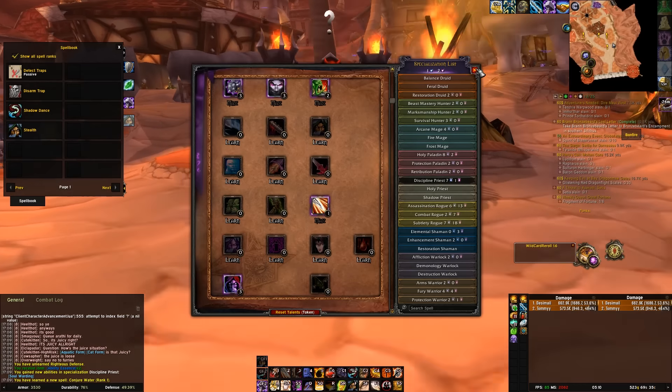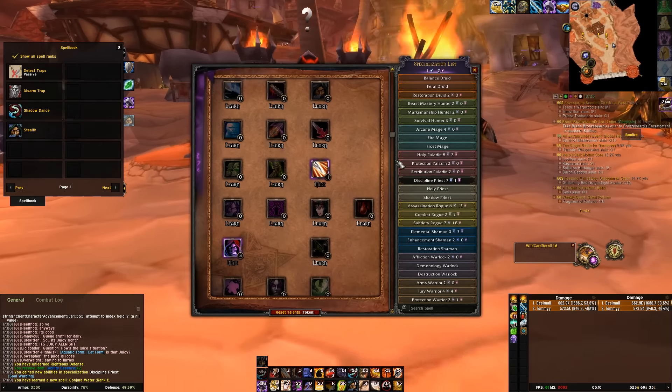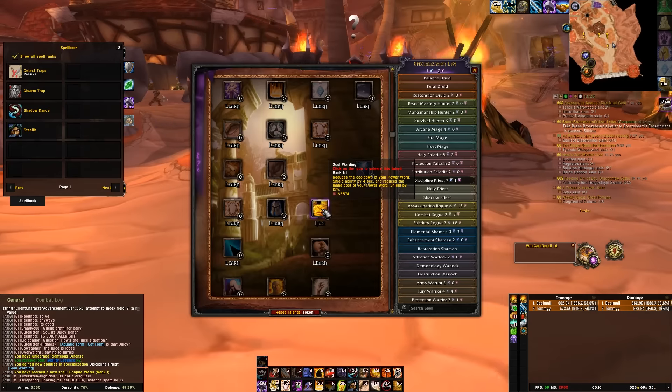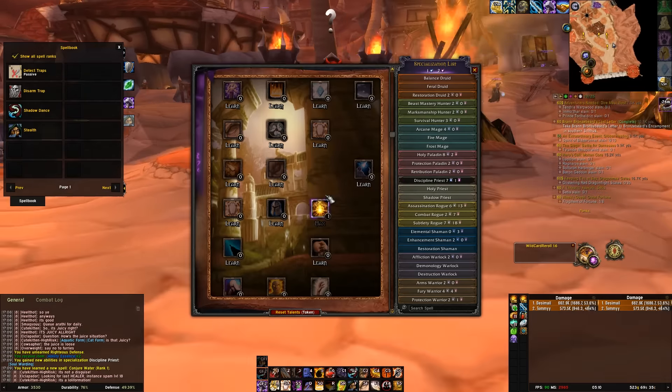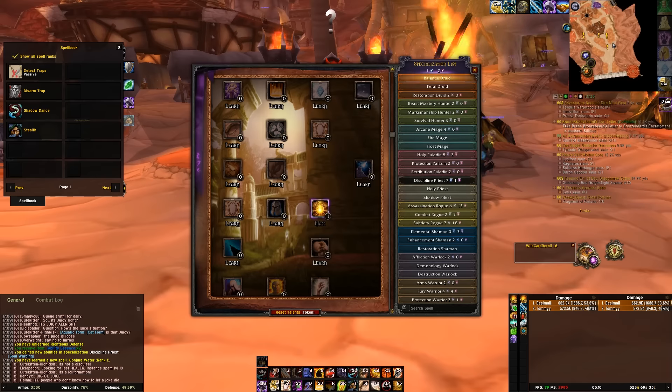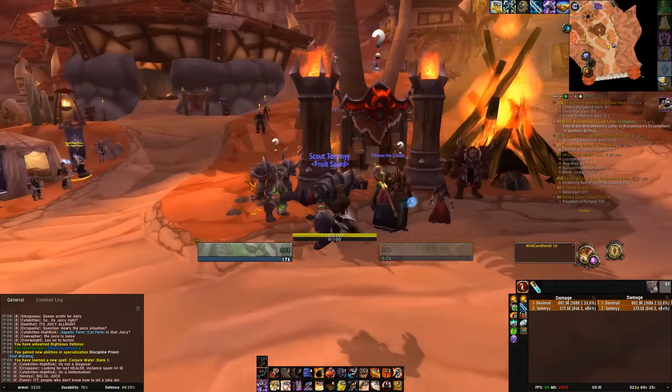I just got conjure water and another AE ability talent, but it's this one and I already had this one before and I unlearned it — god damn. Okay, so that's another character done. I still only have one reroll on this character so I'll be back to do the second set of rerolls later on.